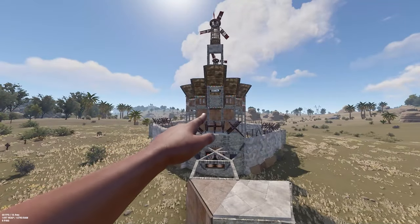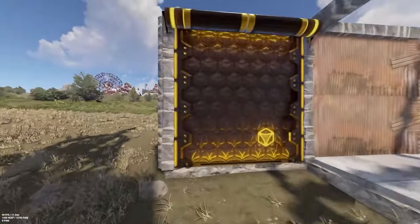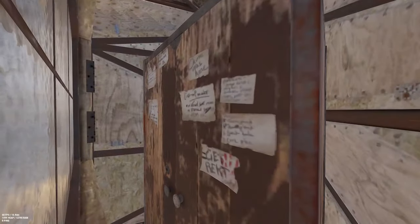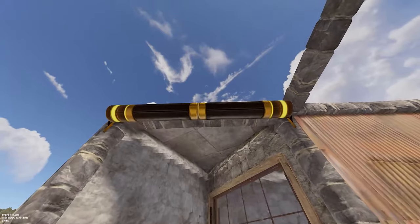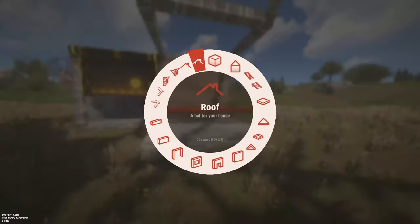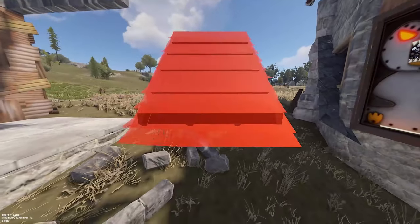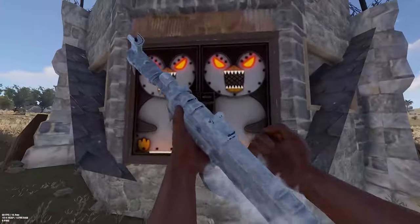Welcome to the tour of the base. We are going to start at our external TC. We have two TCs in total and they are both disconnectable. This is the upkeep of both the TCs, and how to disconnect it: take a roof tile, place it here. This overrides the stability, and to reconnect it just place it into floor frames like so.